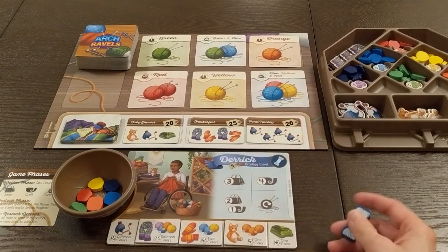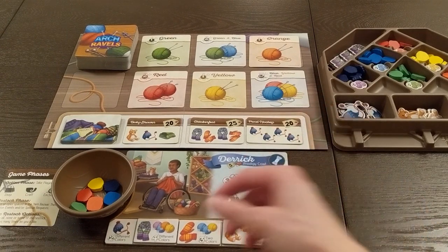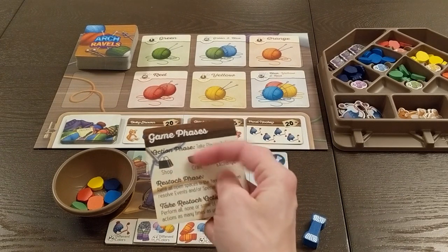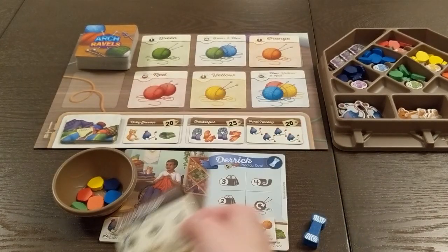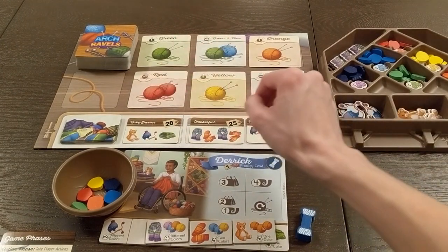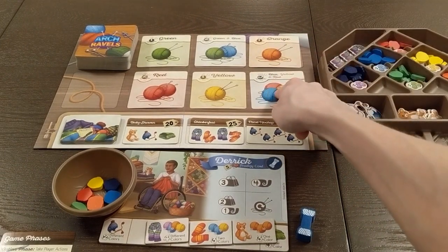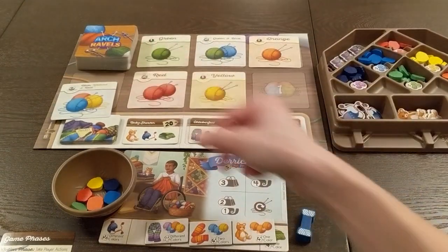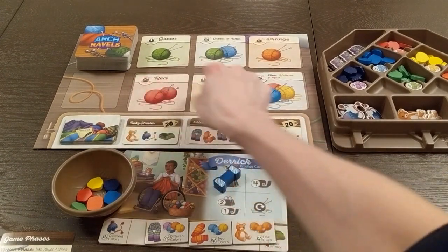Once you explain how actions work, you explain what each action does. The first one I start with is the shopping action. I like using this player aid — it's really good and tells them that in the action phase you can take any one of the actions on your board. Derek has three shopping, so you look at the yarn board, which is the market, and explain that three means how many yarn he can get. For example, he could get a three-yarn card for blue, yellow, and red.